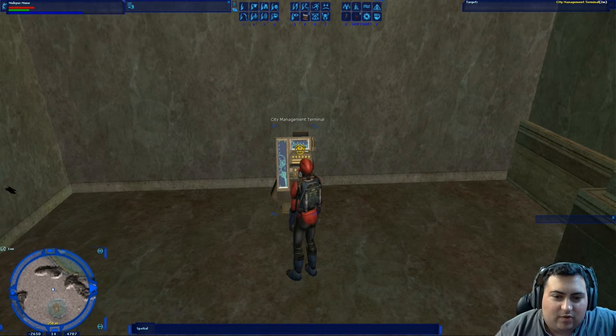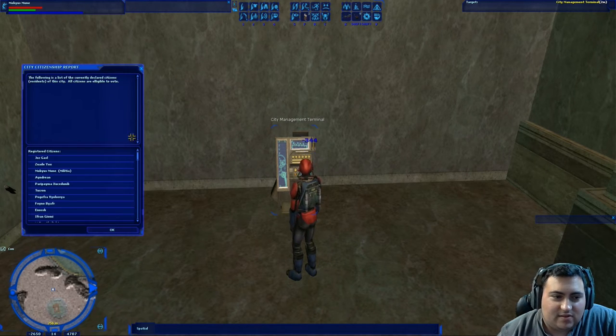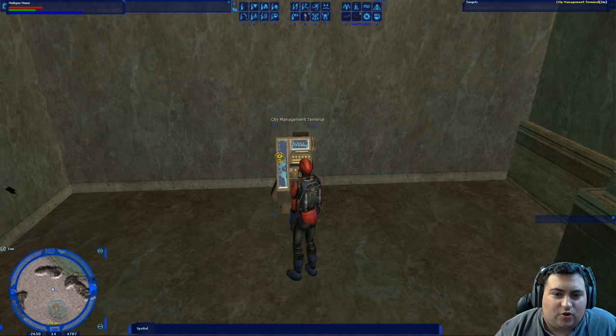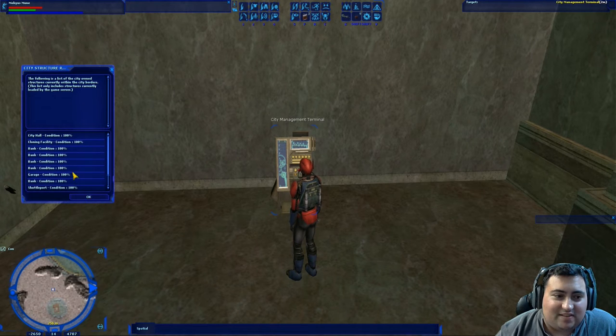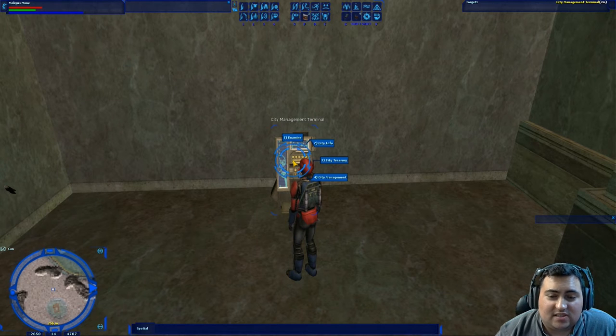You can do a citizenship report, which simply gives you a list of every character that is a citizen of the city. Here it is — holy moly, that's a lot of people! That's a list of 90 people. You can see some of these people have the word 'militia' in their name in parentheses — we will be talking about that in this video as well. The structure report gives you the condition of all of your civic structures, including the city hall. You can go in here and see if any of your structures are starting to decay, and I will talk about what causes structures to decay shortly.